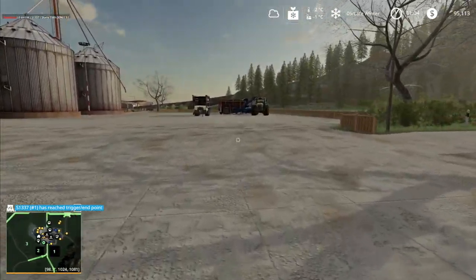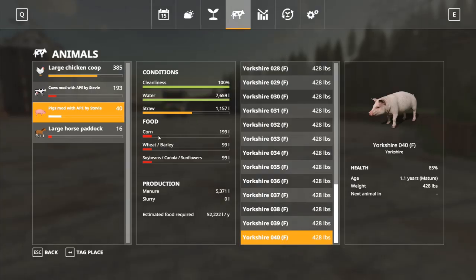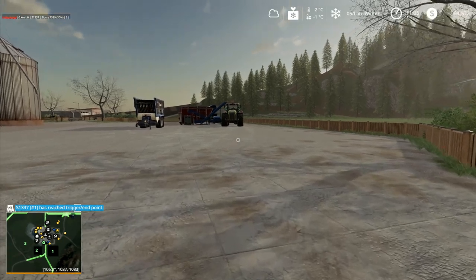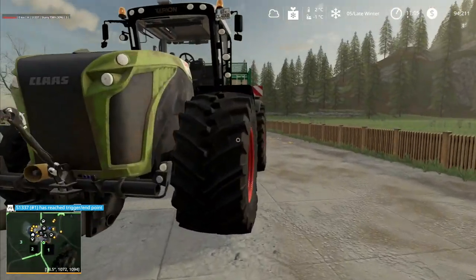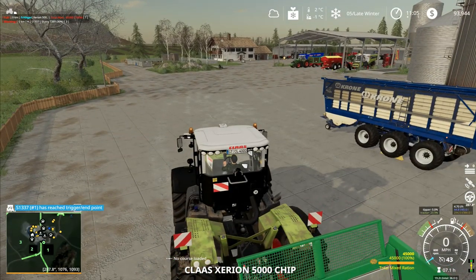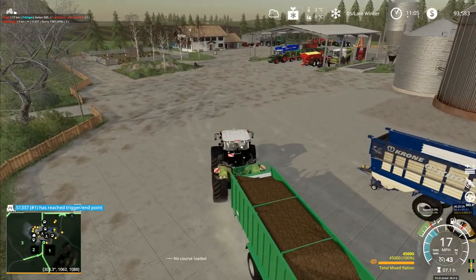If I put straw in I don't get any slurry at all, and that's the one thing I don't really like about it. Pigs - right, let's go and get this one and we will tip in some mixed ration, and then we can bring this one back and sit it there.